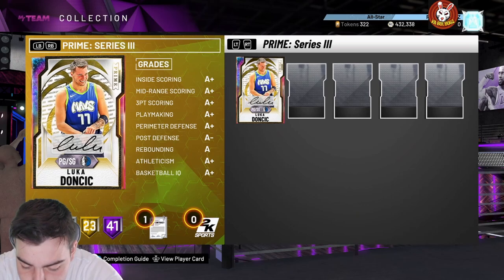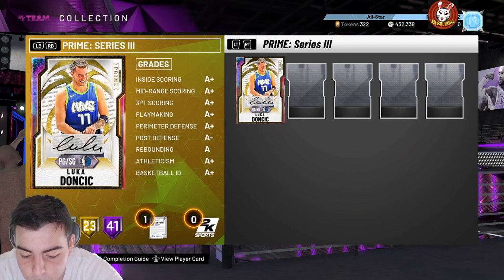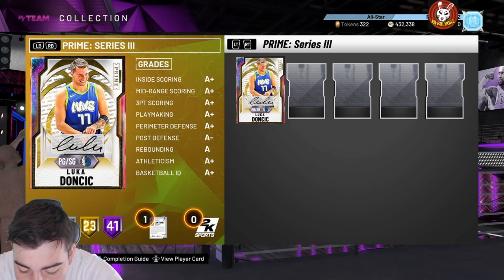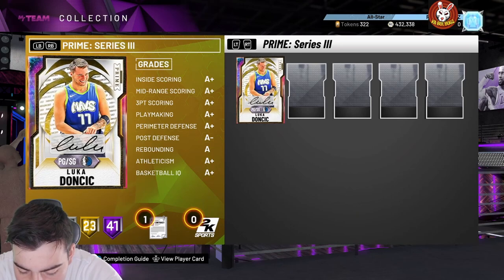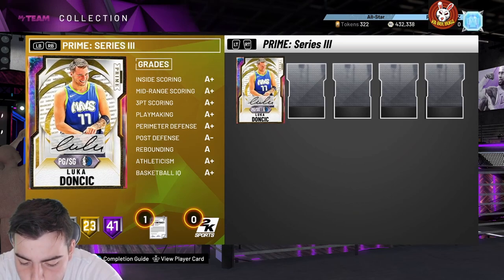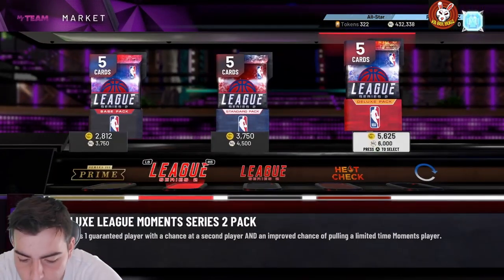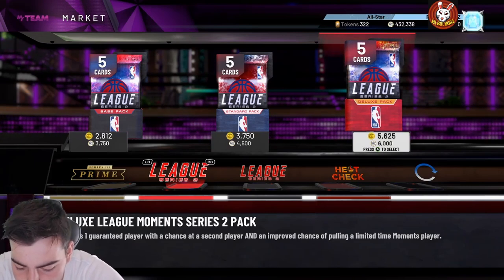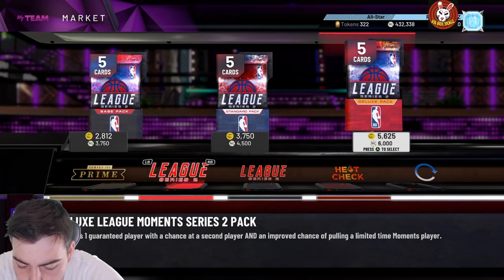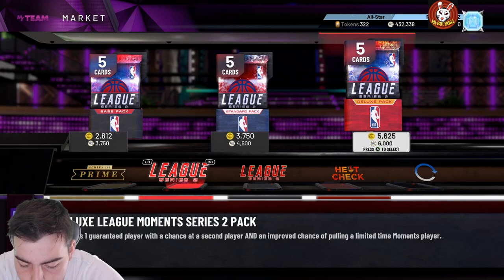We got a 98 Pink Diamond Schroeder — I hope he has 99 speed. He has an 86 three-point shot, 96 mid — that's really bad for a 98, an 86 three for a 98 Pink Diamond is not good whatsoever. He's got a 98 layup, driving dunk of 65, ball handles 95, 98 speed, 98 speed with ball — that's cool. Perimeter defense 92, 94 steal. He's only 6'1, so he's not going to be useful. This card is a buyout once he drops. He has Hall of Fame clamps, Hall of Fame ankle breaker, pretty much all playmaking badges at Hall of Fame.